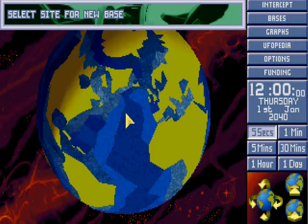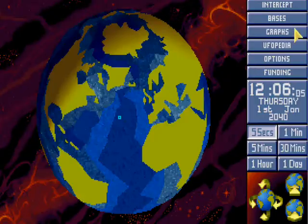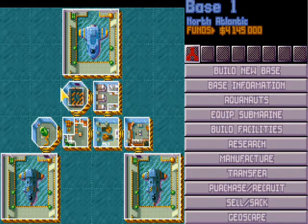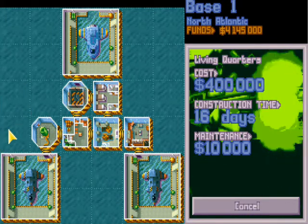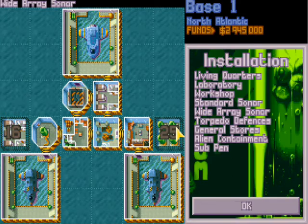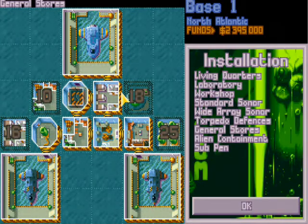So I'll set up my new base. Let's do it locally — let's go in Europe. I'm going to call this base 'Base One.' I'm not very imaginative but at least I know what's what. People don't like the starting base layout, but I tend not to mess with it. I don't like dismantling stuff and wasting money, so I'll just keep it as it is and build on top of what we've got. Build facilities — living quarters, water array, sonar, alien containment, and general stores.